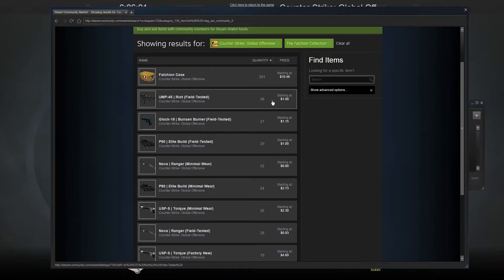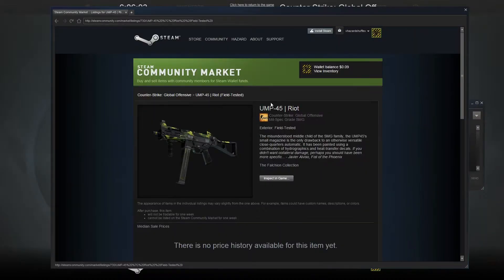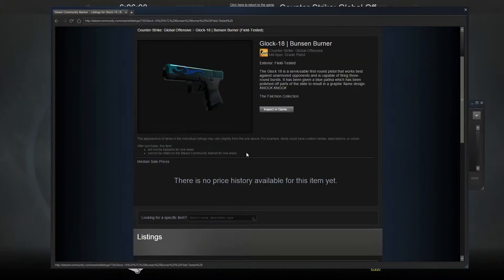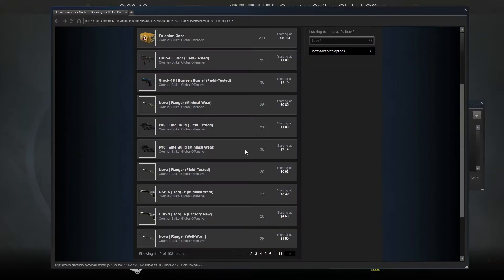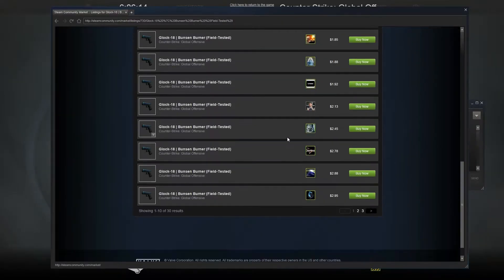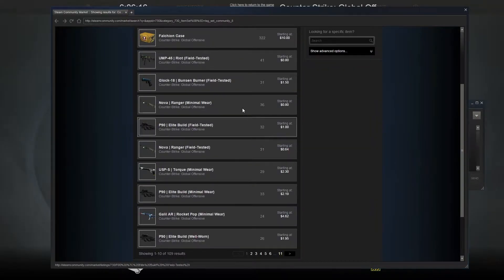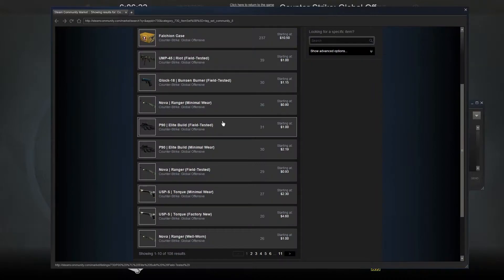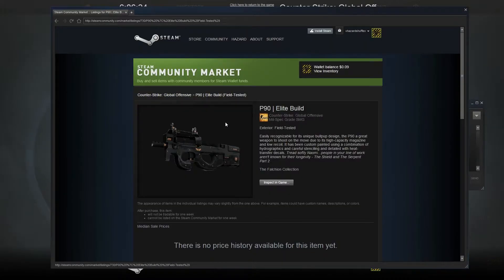So we have some things here, like the UMP Riot, Glock 18 Bunsen Burner - that actually looks really sick, and that's actually going to go for a lot because it's a Glock. Field tested, Inova Ranger, which looks absolutely disgusting. P90 Elite Build, that looks alright.